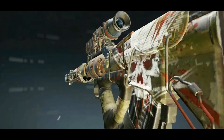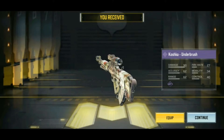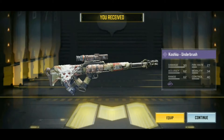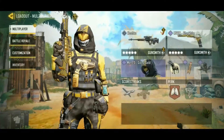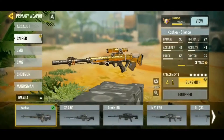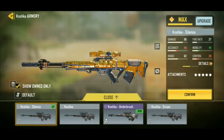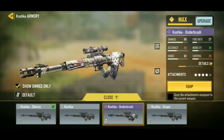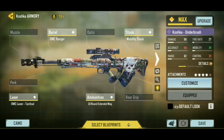Look at that. So there it is - Koshka Underbrush. And I wanted to buy that because that's the most exciting thing you can get with clan currency. But also, I don't have any epic Koshka skins yet. I haven't unlocked any free ones. So let's equip this.